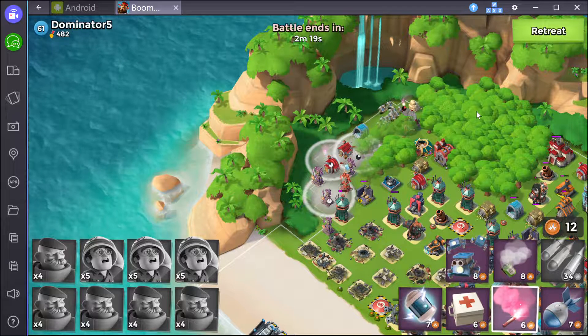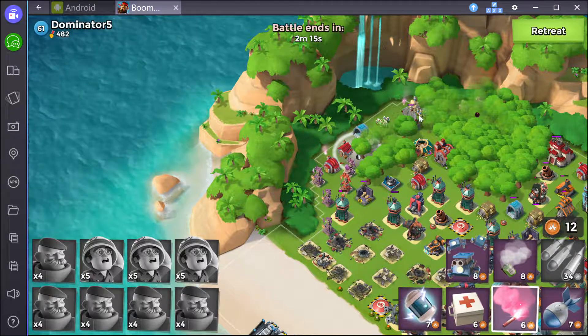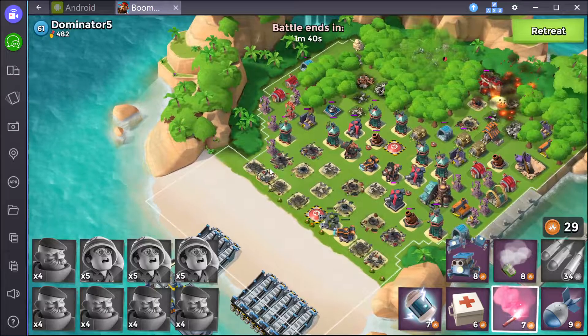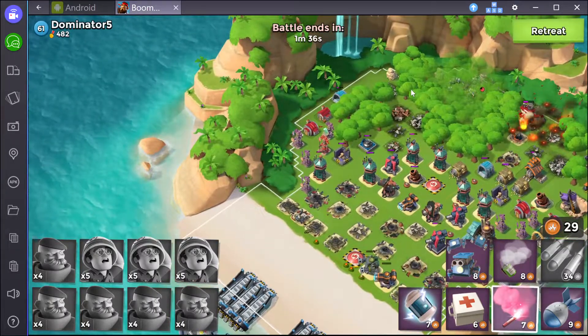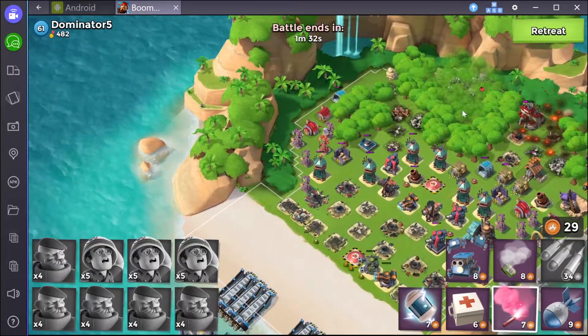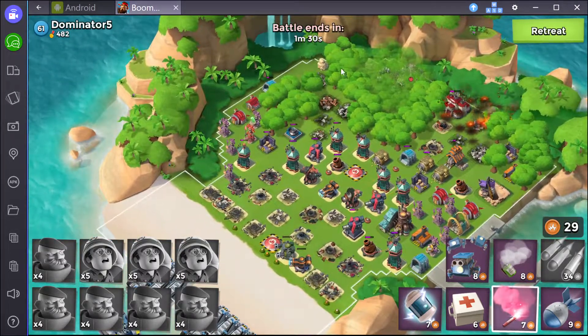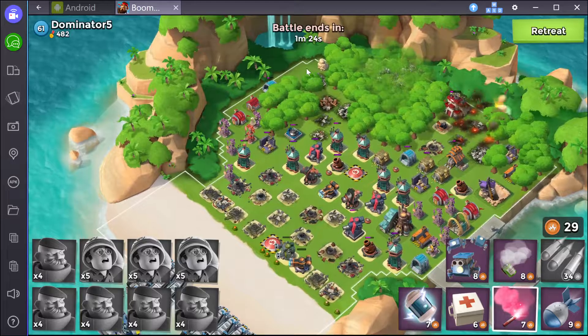What will happen is they're going to start to hit their own guys. So I really want to get them all the way back over here. There you go — we want them to get into the clear so when they start throwing they don't hit any of our friendly guys. We still got one thing to take care of over here with that boom cannon, and that will be the end of this base. The rest of it is just nothing.